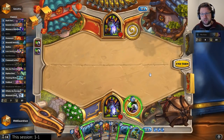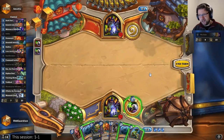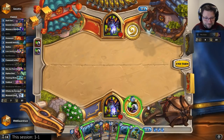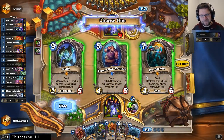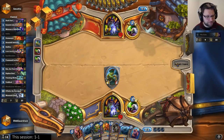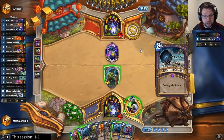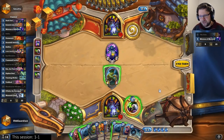On my way to Legend it was like Paladin, Paladin, Cubelock, Secret Mage — over and over. And when I hit Legend, I think the first game was against a Quest Druid. Just like, what? Quest Druid is pretty good in wild — they can pull the old combos. First you grind hard to Legend and then you simply turn meme mode on. That's exactly what happens.